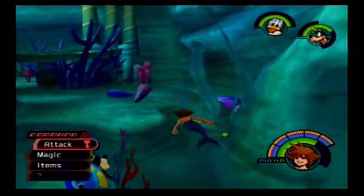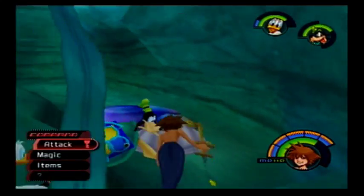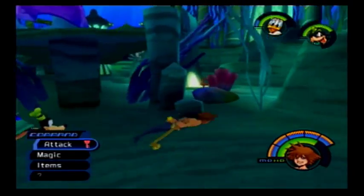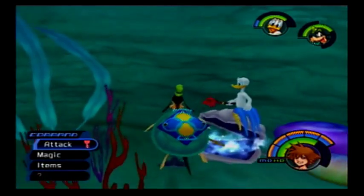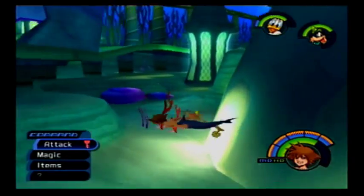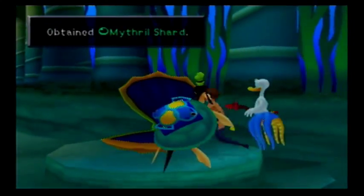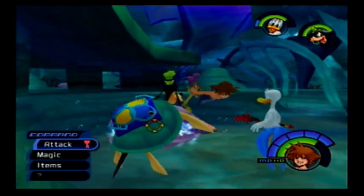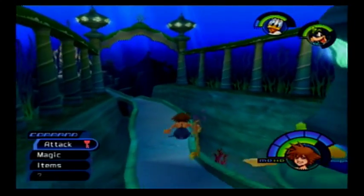Is that a clamshell? That one was easy to get. These ones are well-programmed. Why are only these ones well-programmed? Referral Shard, alright. I knew there would be another clamshell over here. Elixir, yes! Elixirs are so good — they fully restore HP and MP.